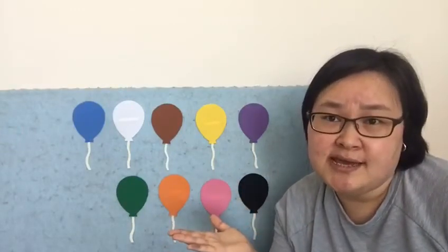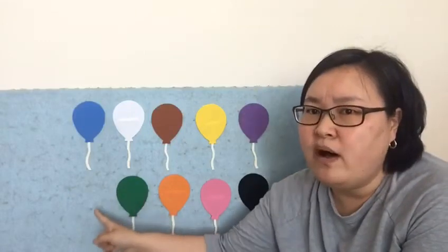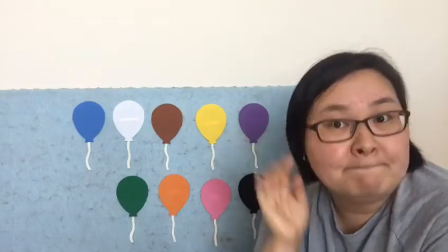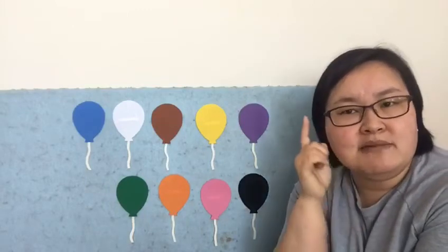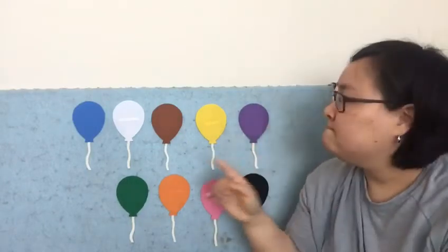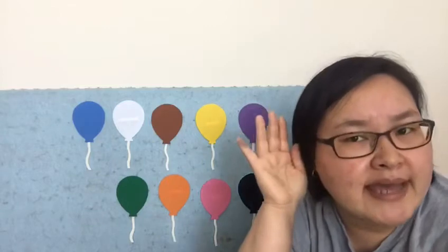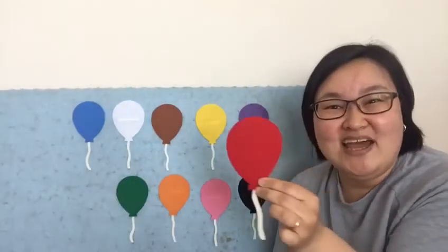Which one is missing? Hmm, my friend. It used to be here, right beside the green one. Do you remember what color it was? Say it loud. You say purple? My friend, purple is right here. It wasn't purple. Let's think. Can you tell me really loud again? Brown? Look — brown is right here, between white and yellow. It wasn't brown. Hmm. Tell me again. Do you say red? Let's see — I am holding this balloon right here. Whee! You are right. It was red.